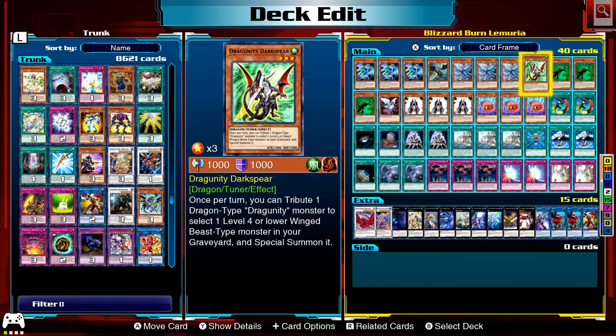Dark Spear — once per turn you can tribute a Dragon-type Dragunity monster, basically tribute itself, to special summon a lower-level wing beast-type monster. And the Sacred Crane — he's a tuner as well. I did actually Synchro Summon in the second game into a Gungnir. You can always bring Blizzard Falcon if required to do damage, or Sacred Crane to draw a card, or just Synchro Summon like I did.